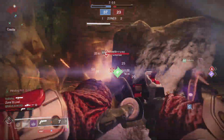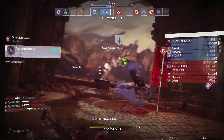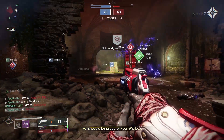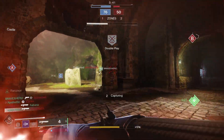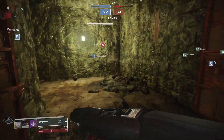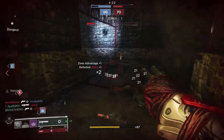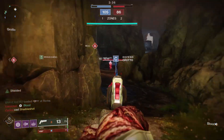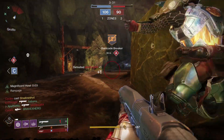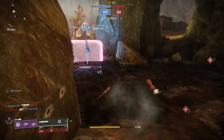Now you're probably thinking: this is all fine and dandy, but I need one. Well, fret not, because luckily there is a spot where you can farm for your very own God roll Dust Rock Blues. What you're going to do is head to the EDZ and go to the Gulch — land at the Gulch. From there, head to the Lost Sector called Pathfinder's Crash. Run in, melt the boss, run back out to reset the Lost Sector, then run back in and kill the boss again. Rinse and repeat until you get the Dust Rock Blues of your dreams.